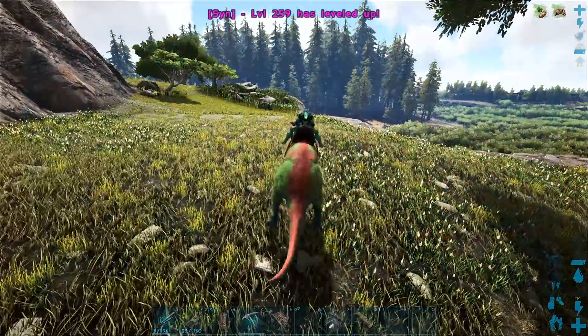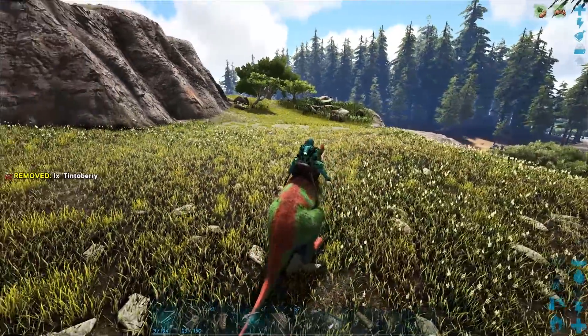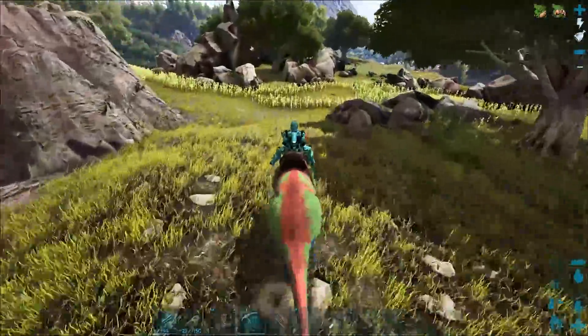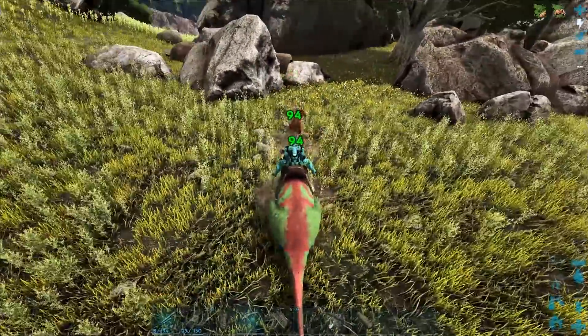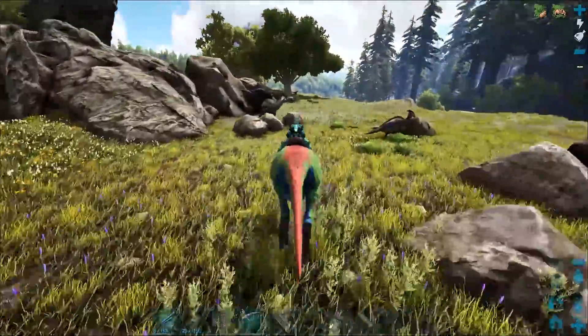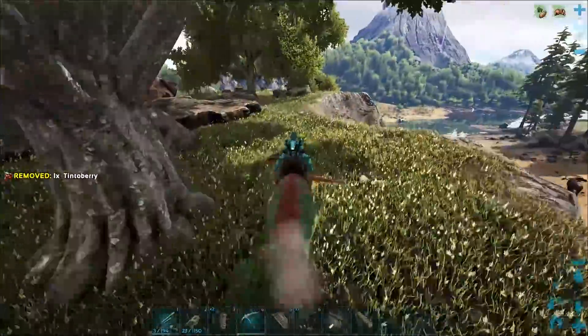I'm very tempted to just pump movement speed, but I feel like that would be a little bit ridiculous. Maybe I'll do that with one eventually. I'm pretty sure one of those kangaroos back there could just be fully pumped into movement speed — just to have kind of like a jokey kangaroo. I don't know. He'd probably die instantly. I know they take reduced fall damage, but like max movement speed on an imprinted kangaroo would just be ridiculous.